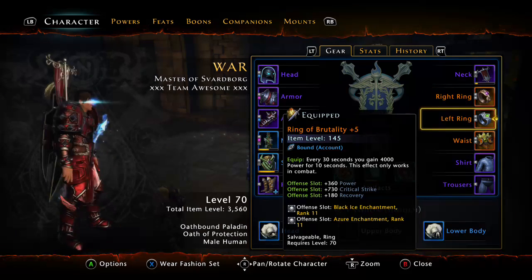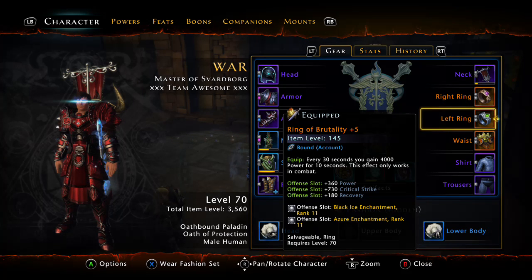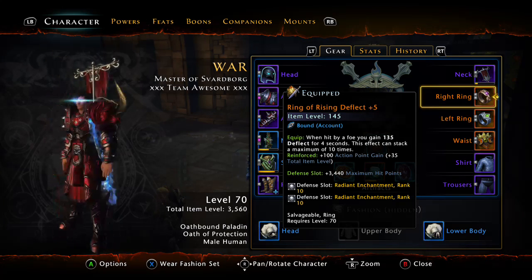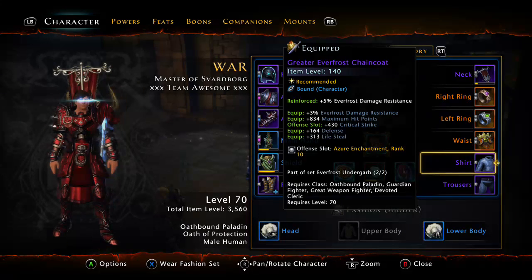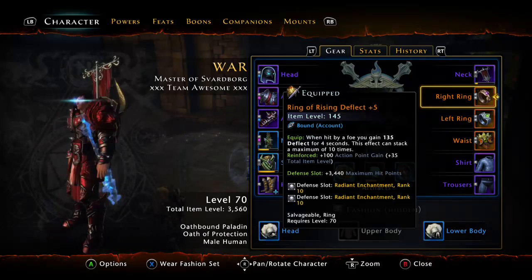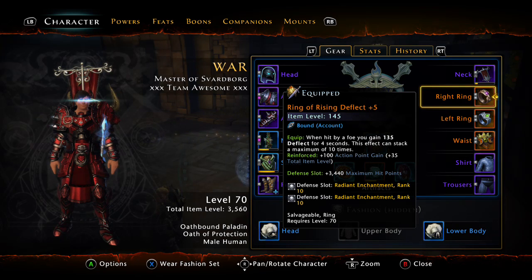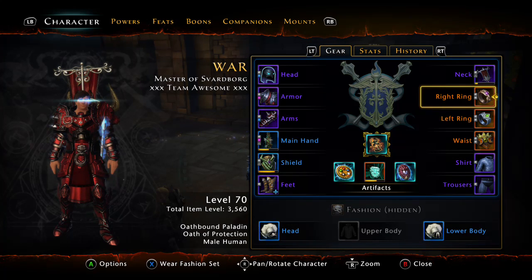Hopefully I can get two offense and two defense rings. It weighs the cons and pros, but since they're legendary they give you more item level, plus it looks cool when you have all legendary gear on. Also, these rings are bound to account, which is pretty good. When you do reinforce them, you can switch them between your characters, and each gives 35 points toward item level — that could be the difference between being 3k and getting into dungeons or not, depending on the group.